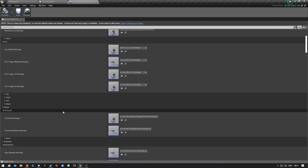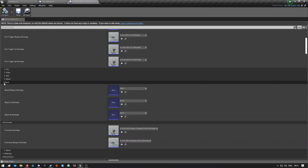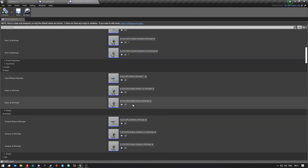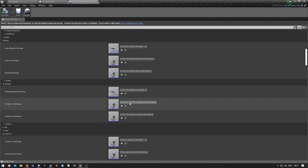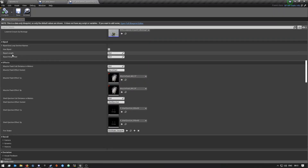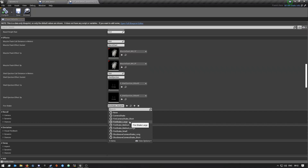Here you have your reload montages — 'reload dry' means your magazine is completely empty. Then there are firing animations, head sway, ADS, and bipod settings — you don't have to set bipod if you don't have a bipod attached as an attachment. There's also fire mode stuff here. Further down there are muzzle flash effects, the shell ejection effect — where you can set which kind of shells are ejected from the weapon — and the fire shake setting, which controls how much the weapon shakes when you shoot. Mine is set to small.